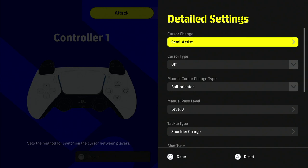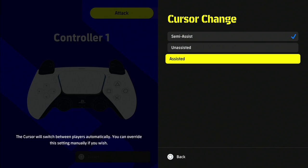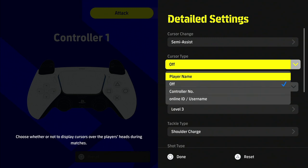For me personally, I think you only need to focus on two settings. The first one is cursor change: semi-assist, unassisted, or assisted. Semi-assist means when attacking the cursor will switch automatically, and when defending it is generally switched manually so you're in control of which player you want to defend with. Unassisted means you choose both, and assisted means everything is automatic. For me, I would always choose semi-assisted - I want to be fully in control of who I'm defending with when switching players.